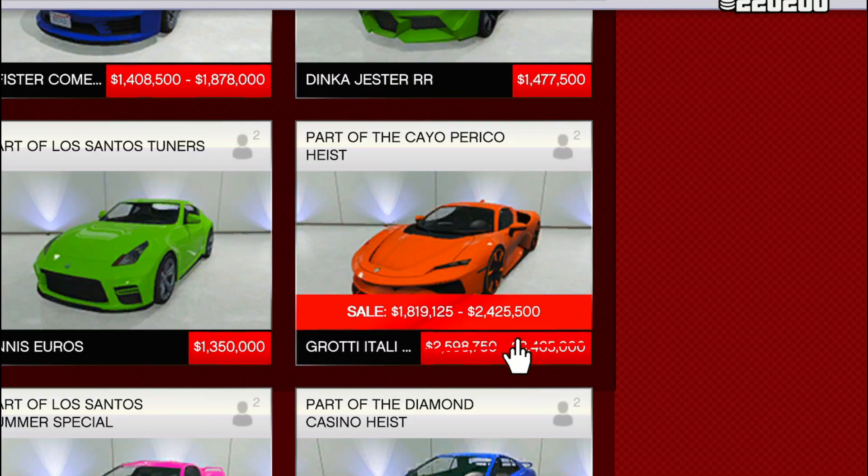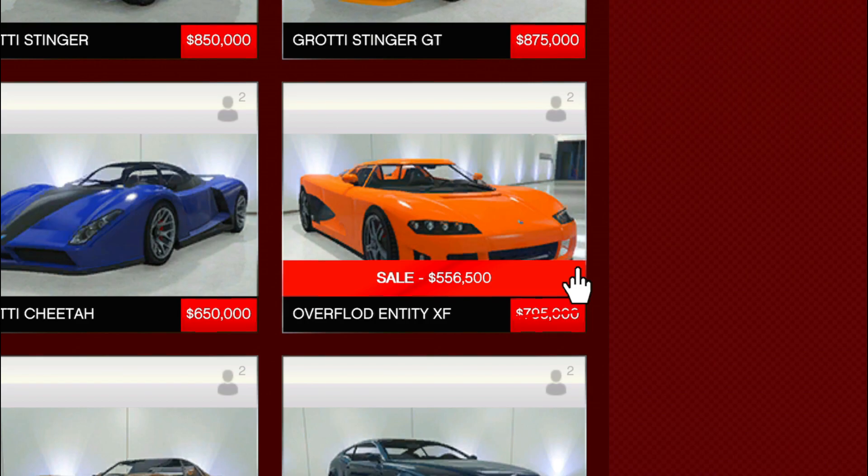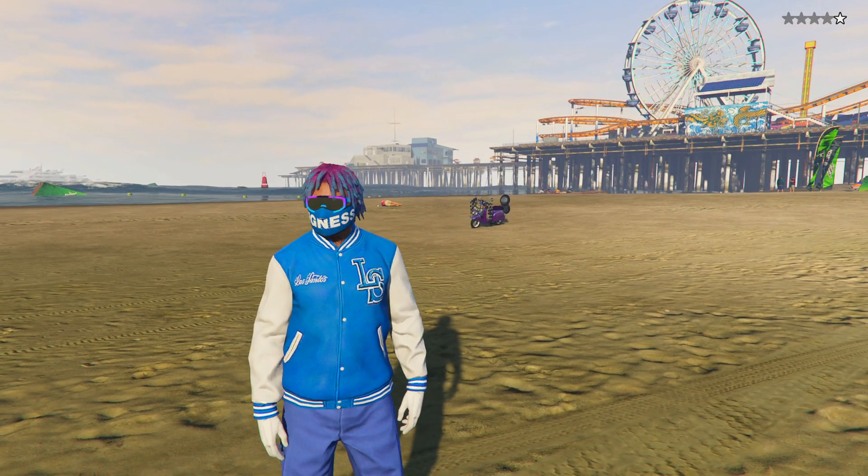Over on Legendary Motorsports we're going to have a total of four vehicles on sale. Those vehicles are going to be the Itali RSX, the Overflod Emorgan, the Annis Savestra, and also the Overflod Entity XF.